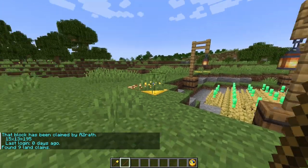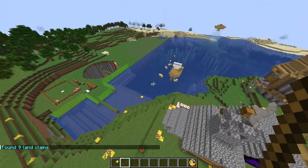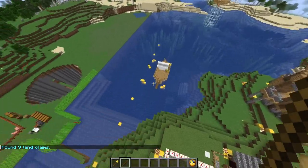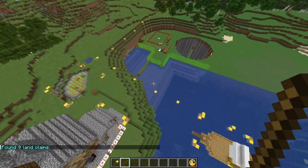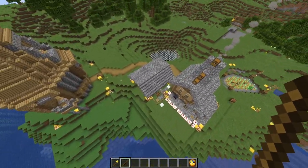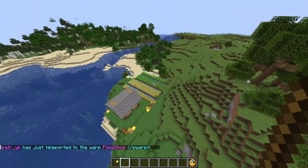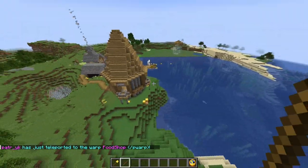If you shift-click with the stick, it will show you all the claims made around you. As you can see, someone claimed this area, this guy claimed this house, those two houses, and this one here — so his farm is unprotected, which means it's basically free for all.